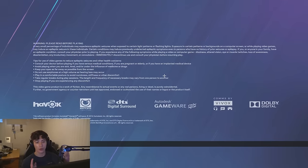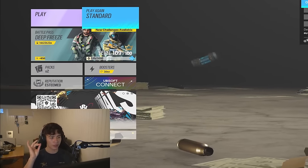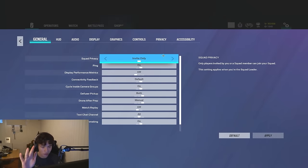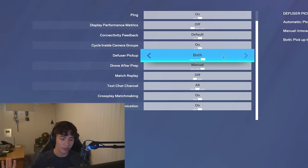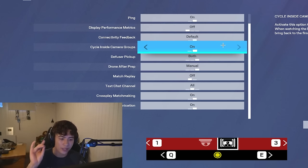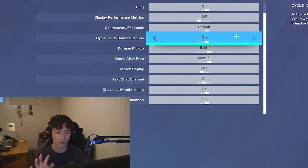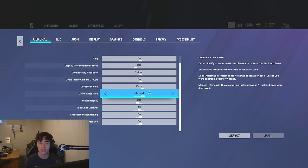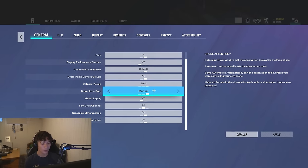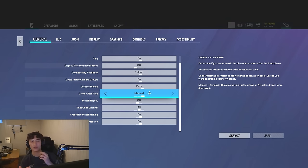Getting into Rainbow Six Siege, I'm going to show you guys all the settings you need to become the best. Starting off with general stuff — I haven't personally changed much here. The big thing is 'cycle inside camera group,' meaning when changing between cameras in-game you can't jump between groups, so you use Q, E, 1, and 3 in order. I also have 'drone after prep' set to manual, so when prep phase ends I stay on the drone to give quick information to teammates — yellow pinging, checking if enemies are still spawn peeking — without having to hop off and back on. Manual is the best setting.